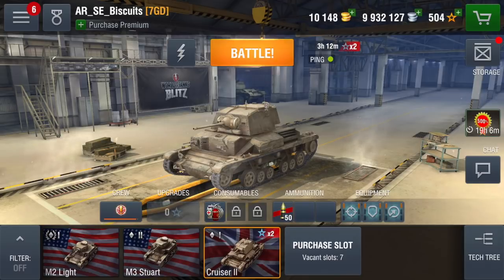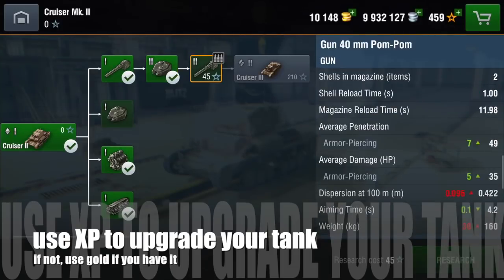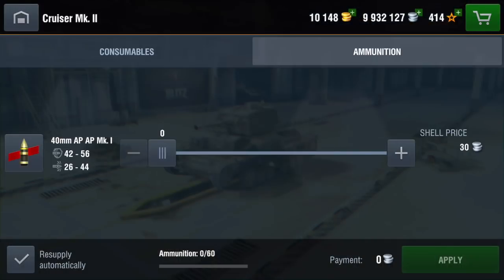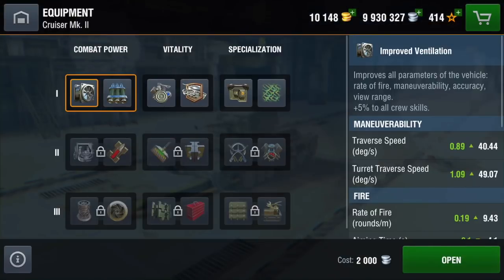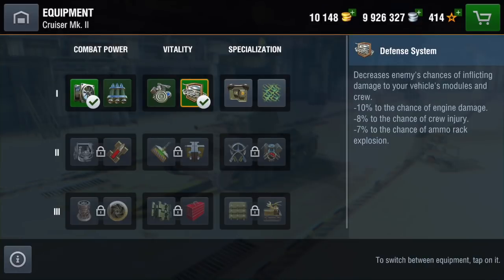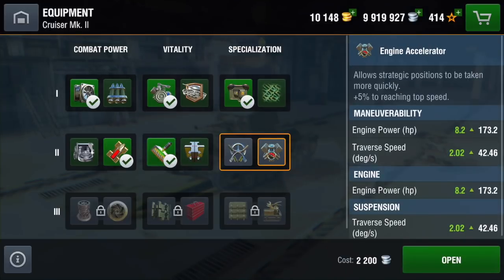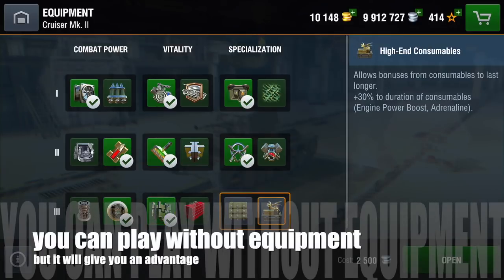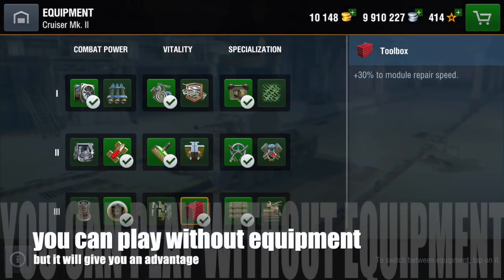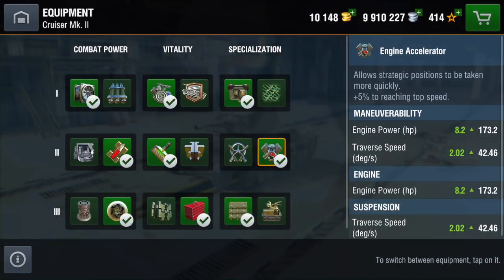We're going to use XP to upgrade our tank because we want to get to the top gun. We've used XP and upgraded the tank. Now we're going to load up the ammunition. If you don't have XP you can use gold if you want and have it to spare; if not, play some games and get XP. Load out the equipment as suggested using only the first seven — the refoiled gun and supercharge. You should always play with as much equipment as you can, as it gives you a significant advantage over players who don't.